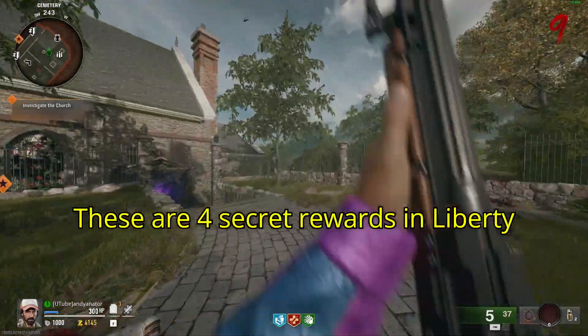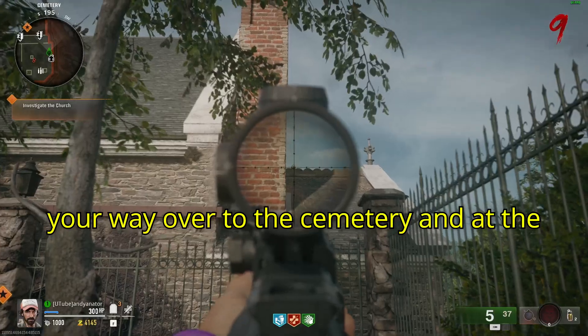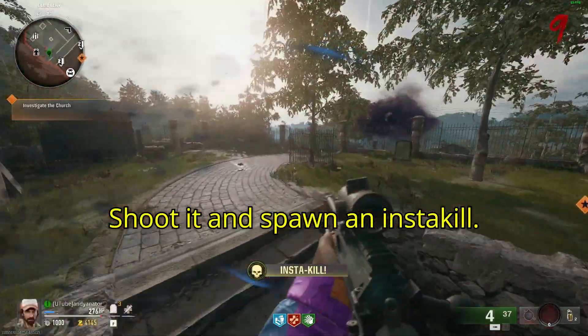These are four secret rewards in Liberty Falls. Starting off with a free insta-kill — make your way over to the cemetery and at the back of the church you'll see the insta-kill on top of the church roof. Shoot it and spawn an insta-kill.